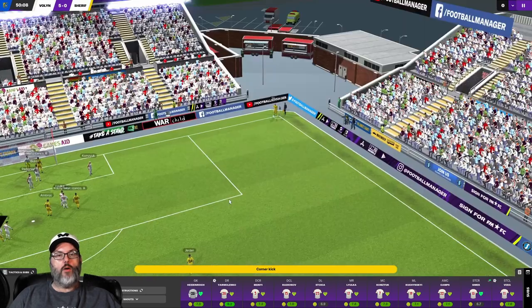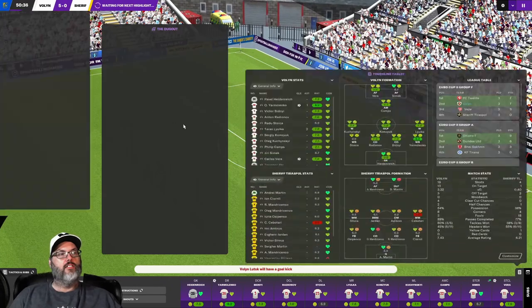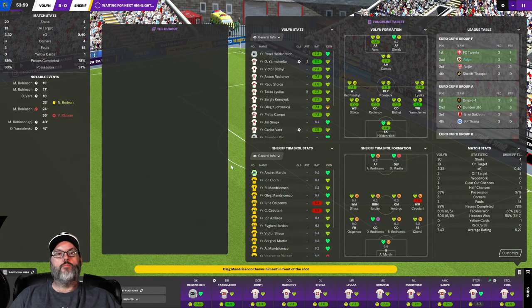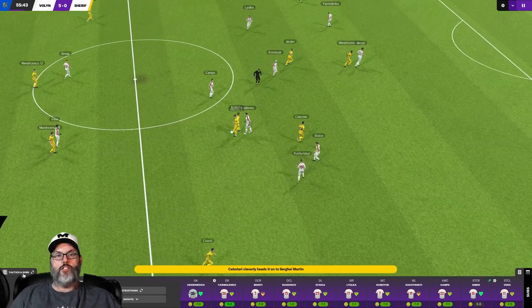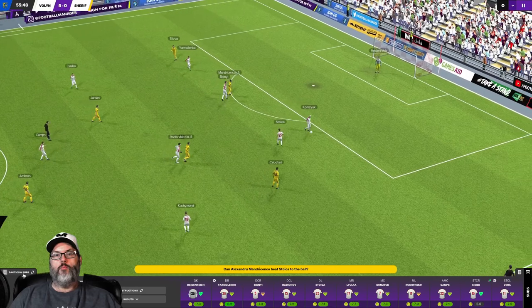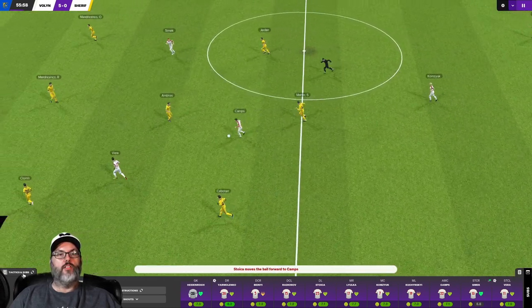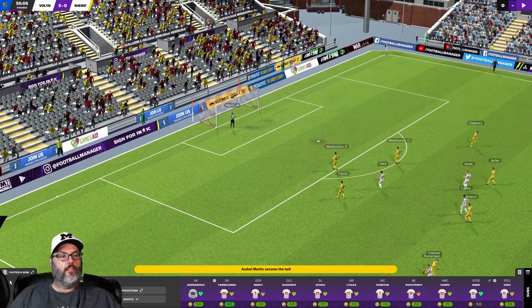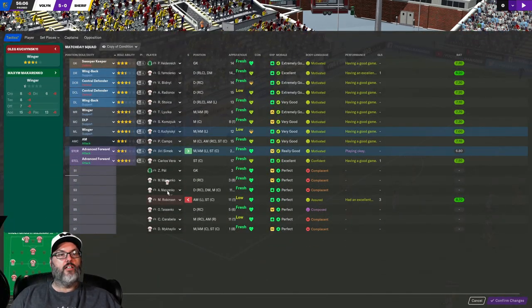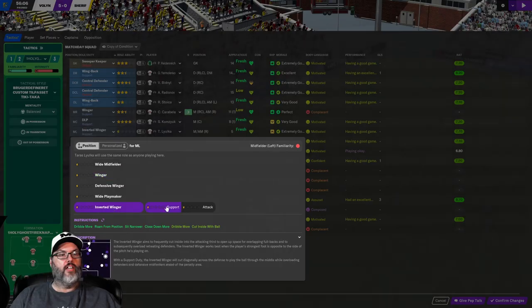Their midfielder's playing a five-nine and he's getting toasted today. That goes into the side of the netting - that was probably the closest they've come. I think Kuczynski is going to need to come off. I just want to make sure we don't have an injury when I'm ready to pull him off. There's Camps. Good square - oh look at that through ball to Vera. Let's go ahead and make that sub - I don't have anybody over there, I'm going to bring Carabella on. Carabella and Lyoka will swap out and I'll make him an inverted winger on that side.